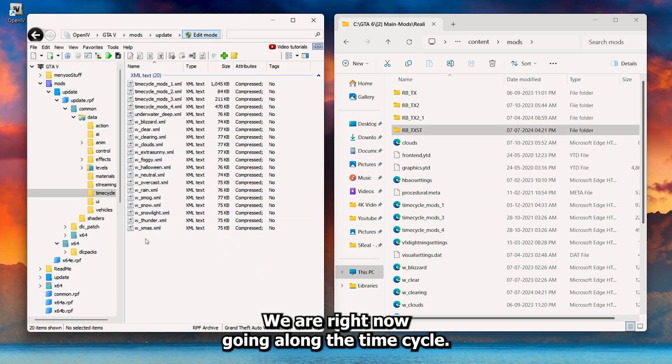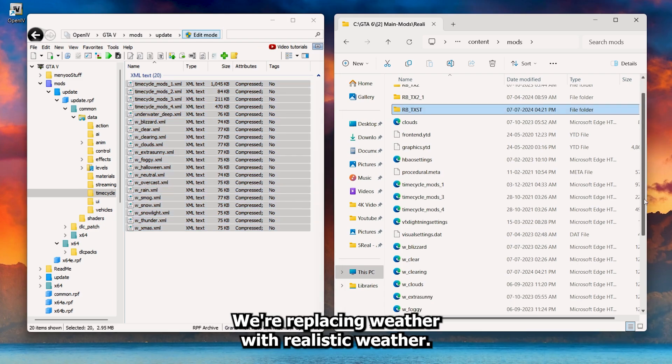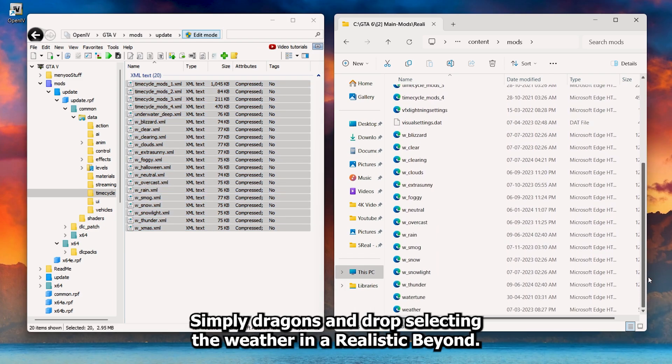We are right now going along a time cycle. We're replacing the weather with realistic weather — simply drag and drop, selecting the weather file in Realistic Beyond.